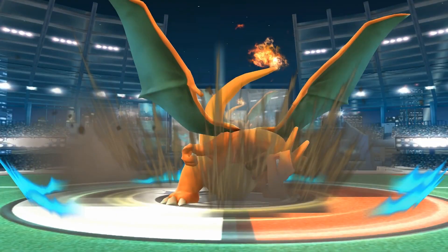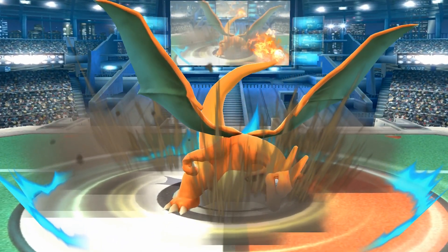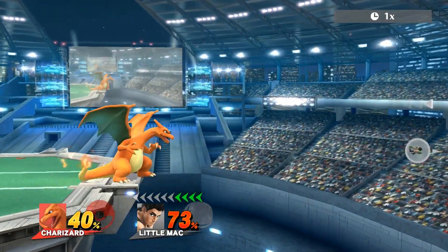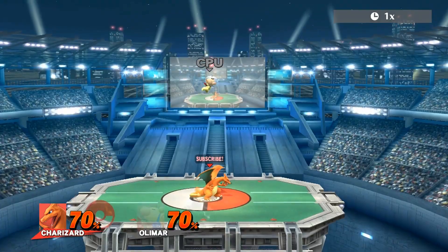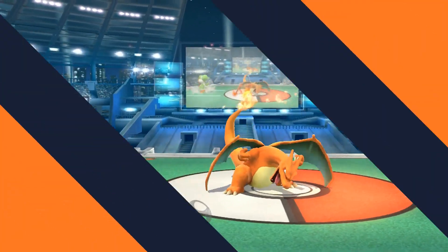Charizard's down smash does 16% and is a great middle-ground smash attack. It has incredible horizontal range, disjoint, and a surprising amount of vertical range with good damage and knockback for its speed. The move hits both sides of Charizard, making it a strong option against unsafe landings and rolls.